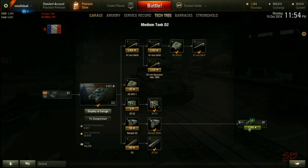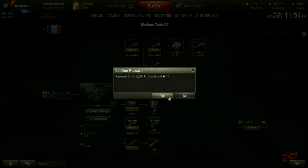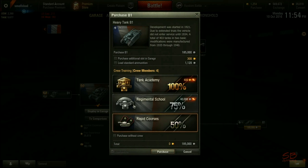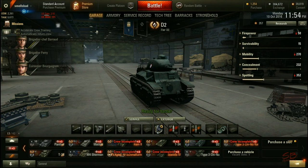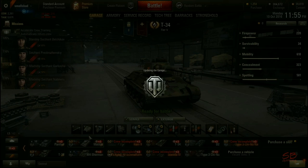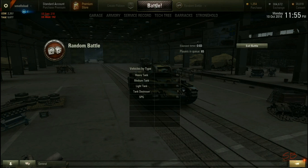The D2 is actually ready to be elited. Oh well, I know what we're going to do — we're going to buy the B1. Let's buy the B1! My money's getting low but we'll give it a 75% crew. Actually, we'll purchase without a crew. Except that's a heavy — why did I buy that? I don't want to play a heavy. Let's just go with the trusty Matilda. It's a scrubs weekend, times three XP.